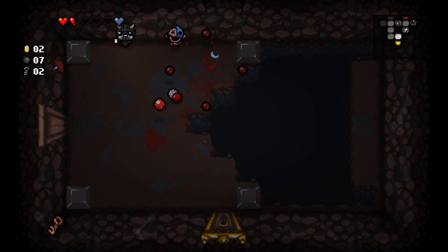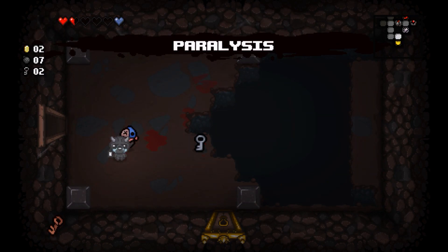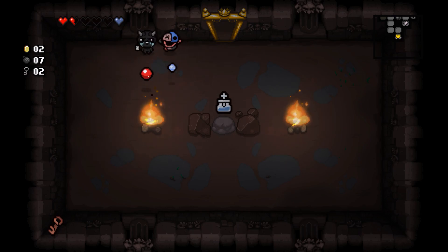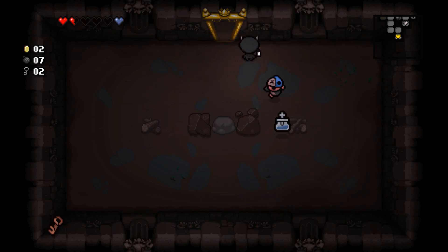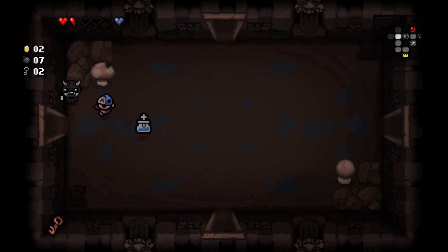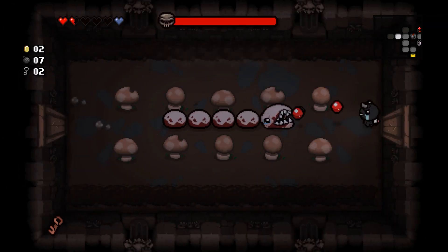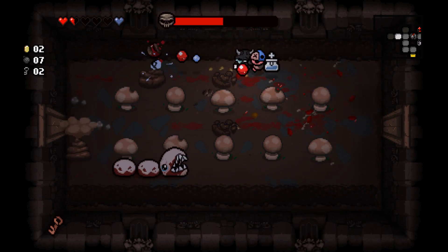Paralysis pill — exactly as it says, you stop moving. A terrible item to use mid-fight. Looks like we got Holy Water, which is a decent passive even if it doesn't really synergize with anything we have. Notice those giant mushrooms — you can blow them up and often there's an item inside, similar to tinted rocks. Anyway, let's beat Larry real quick.